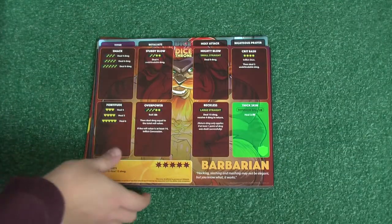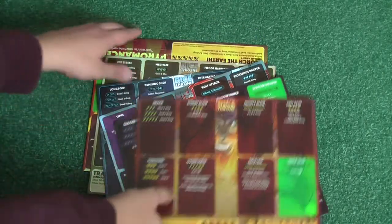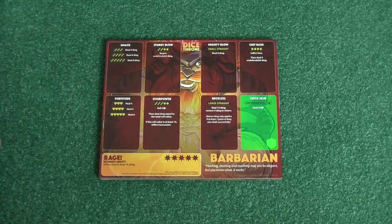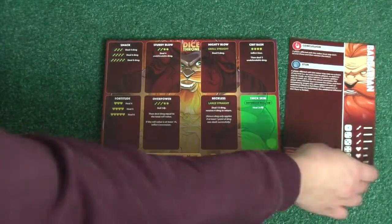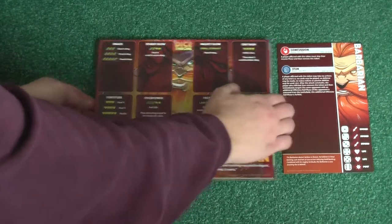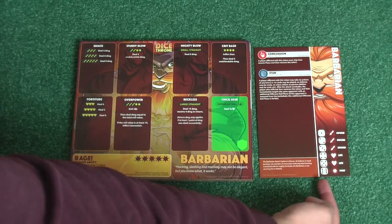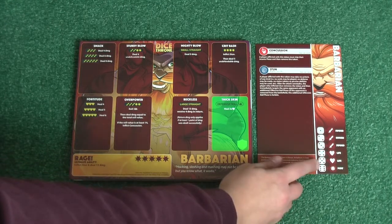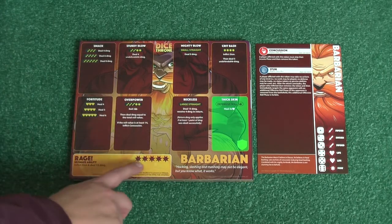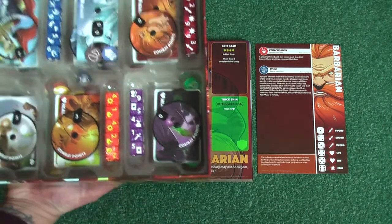In Dice Throne, each player has a player board. There are six in the Championship Edition. We're going to start with the Barbarian because it was at the top. As well as a player board, they have a little leaflet on the side which gives them the special icons — tokens and dice chances. One, two, and three are all swords, four and five are hearts, and six are stars. You can see straight away that the Rage ability is going to be the hardest to perform because it takes stars, which are the rarest.